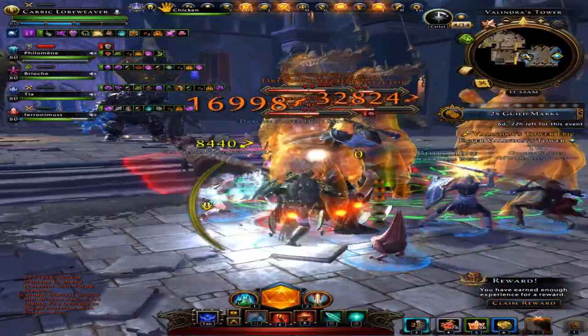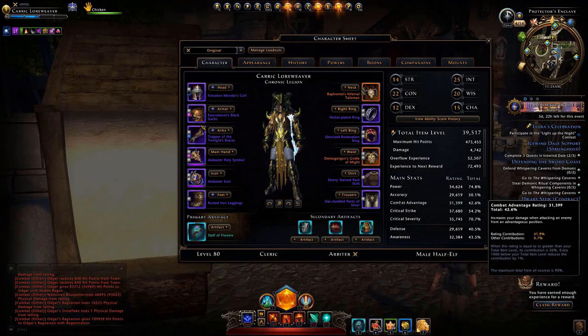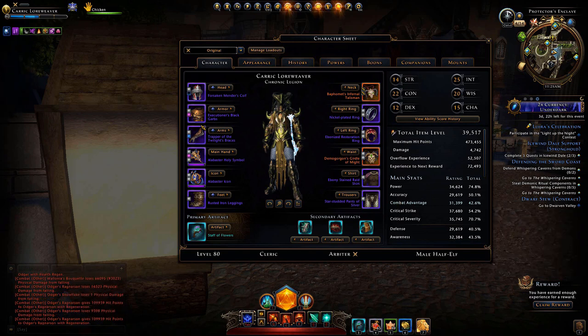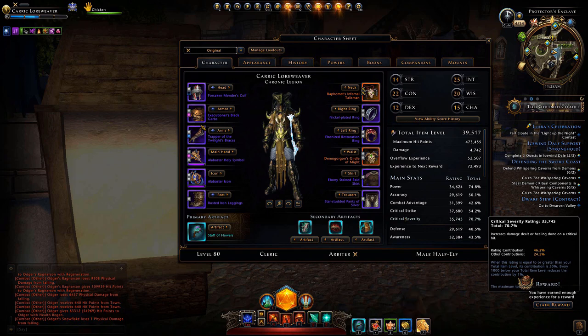The numbers you see in orange are critical hit damage; yellow numbers are non-critical hit damage. As a new player, your total percentages won't be at 90 percent — that's fine. Try to keep a balance, with power, combat advantage, critical strike, and critical severity prioritized, with accuracy trailing. I also have a video showing you how to get onto Neverwinter's preview server where you can import your character and test different equipment and enchantments, though it doesn't transfer back to the live game.